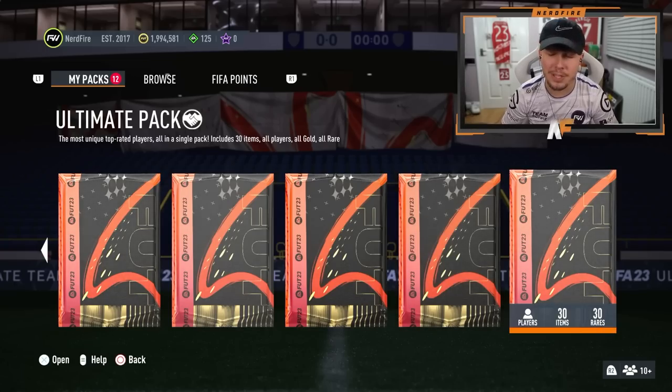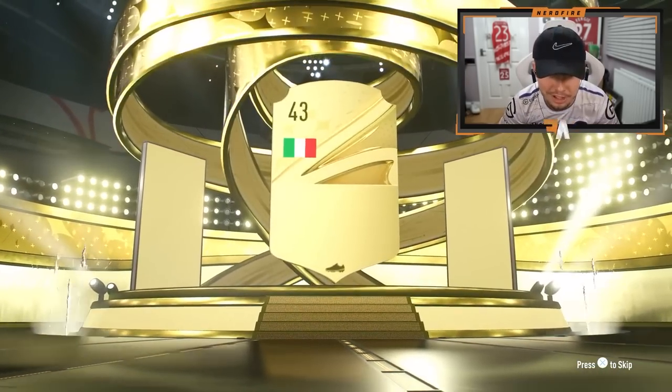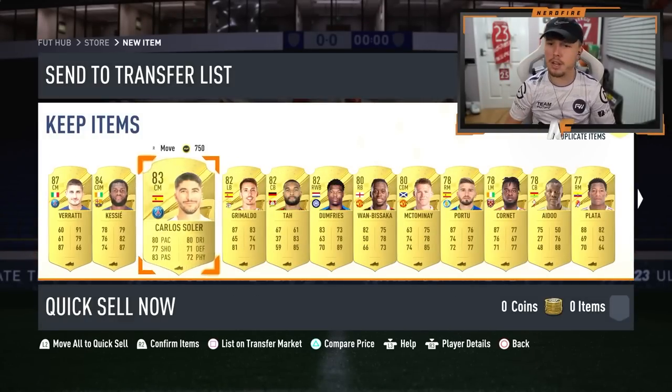Ultimate pack next — this one is actually tradable. If you want to give me a Team of the Year or icon in this, that would be cool. But it looks like it's just a gold card. On the front we see Verratti, who has a very nice endurance card that's just gone out of packs. Nothing behind them.